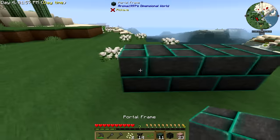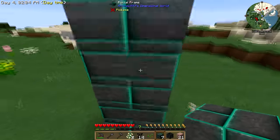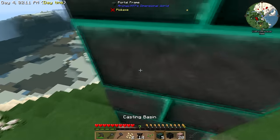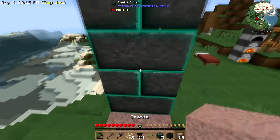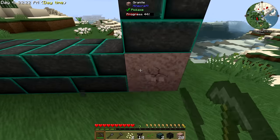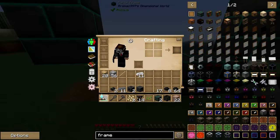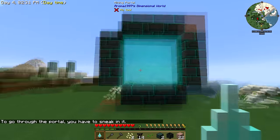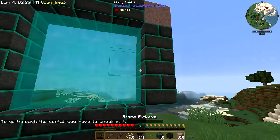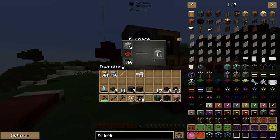We are already going to have access to a new mining dimension. We're going to build the portal now — another placement block, boop boop, do that, do that, and we're done. We can take this thing and just go boop — there's your mining dimension. That's doing its stone thing, that's doing the seared brick thing.